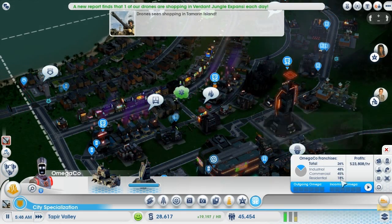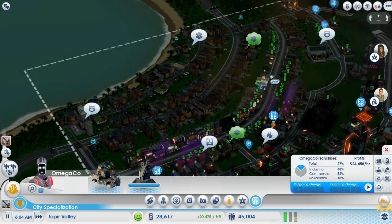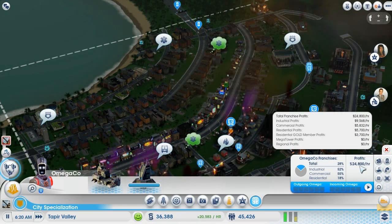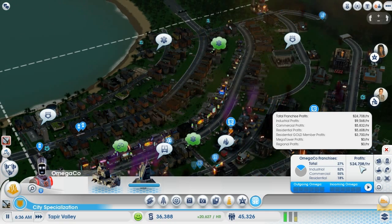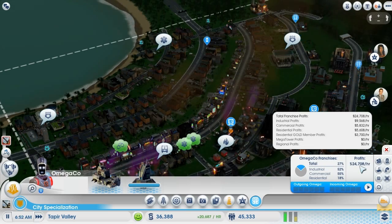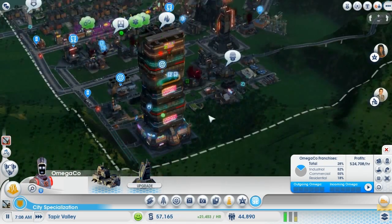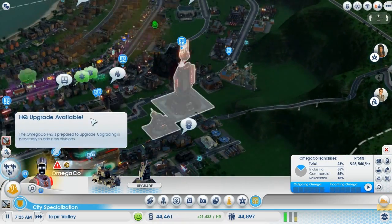Looking at industry and commercial — we just need more residential people. People are dying all around us. We just got a massive payday which was very close to $25,000. Just a couple more seconds and then we can get Mega Tower and regional profits. I'm yet to find out how that works.